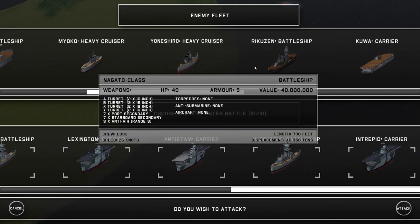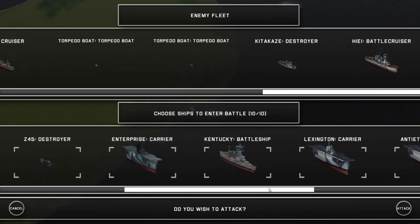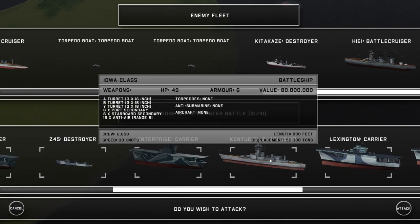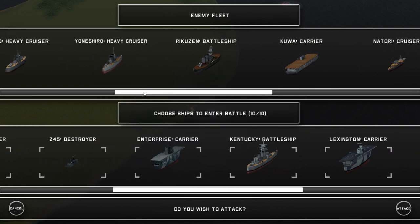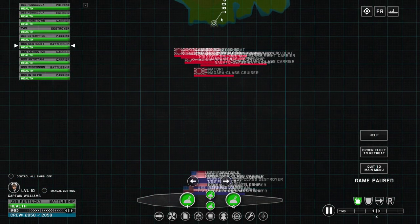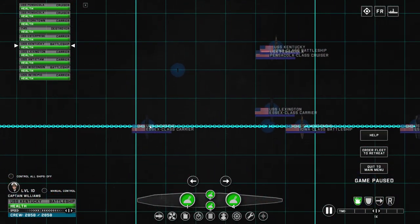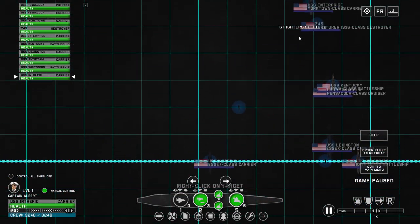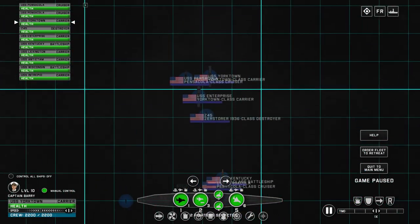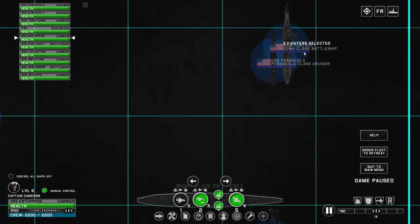We're going to have to take out the Nagato class because that ship has as much range as our other battleships, like the Kentucky. The Emoto is also a problem. So in general we need to be a little bit wary when using our fighters and bombers — we absolutely need to use them for this battle, otherwise we're just going to get destroyed. We'll have six fighters defending our carriers and the rest defending the battleships.